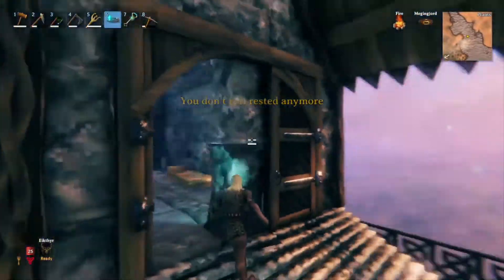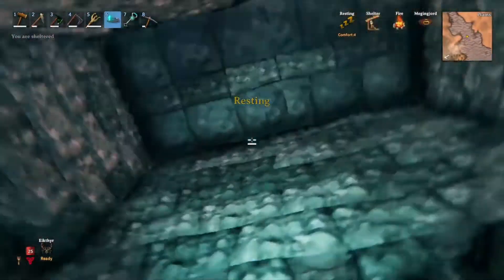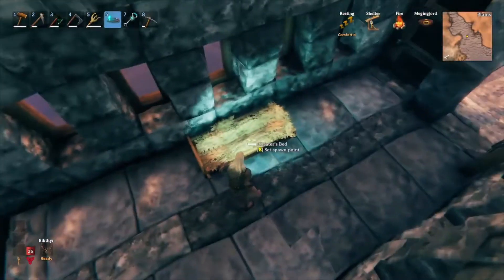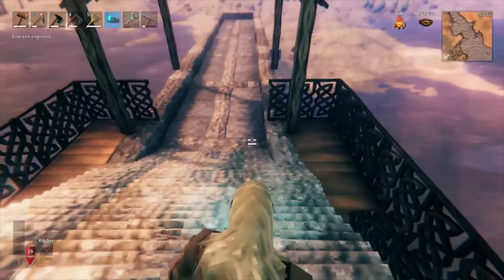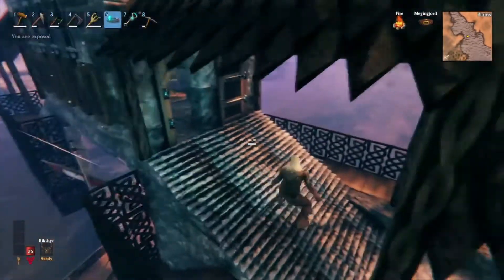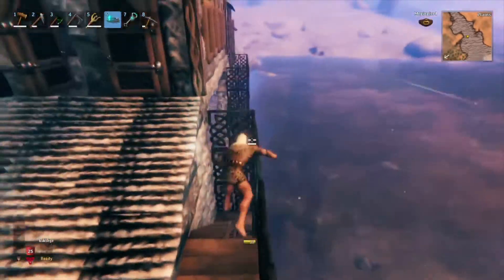Upstairs we got the two new doors, some windows, and right now there's just a bed. I'm probably gonna put furniture in here, get rid of the bed, and make it like a guard tower so any boats coming in you can snipe them from somewhere up here.